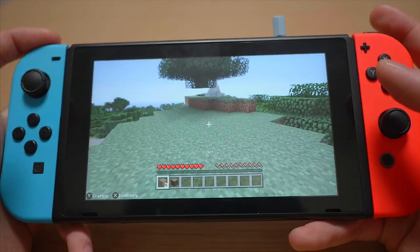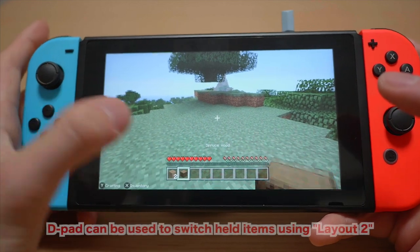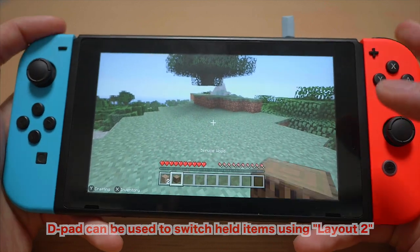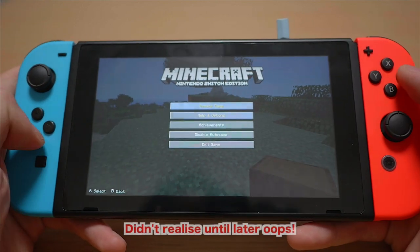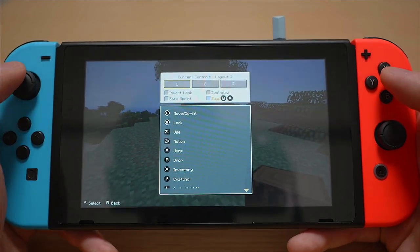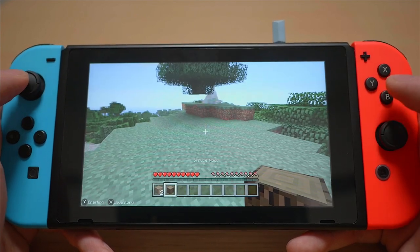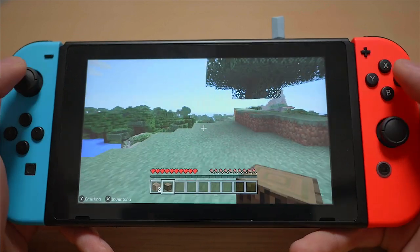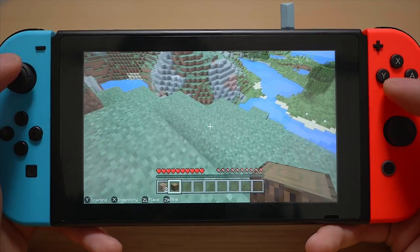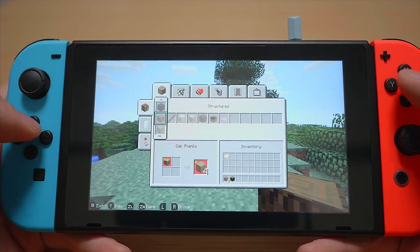I was expecting to be able to use the D-pad to move between items at the bottom, and you can use touch as well, but it looks like you have to use the L and R buttons. There's an option to swap B and A — so for people familiar with the PS Vita layout, if you press swap B and A then B becomes jump, which I much prefer, and A is to interact. B is definitely where I'd like to have jump.